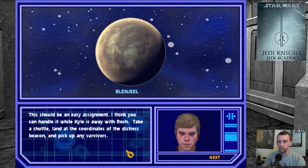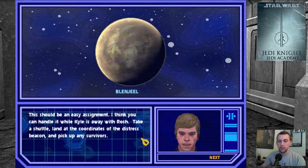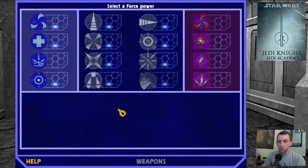This should be an easy assignment. I think you can handle it while Kyle is away with Arash. Take a shuttle, land at the coordinates of the distress beacon, and pick up any survivors. Alright Luke, no problemo.